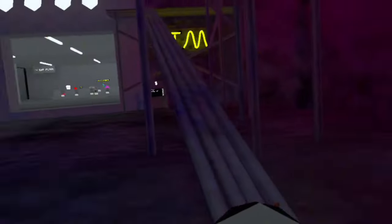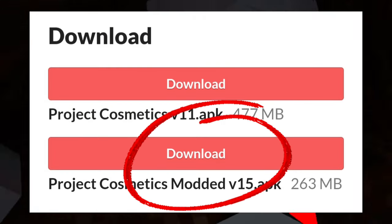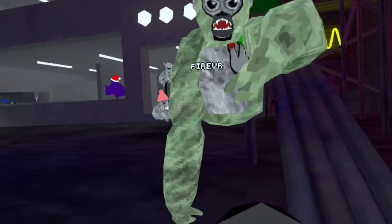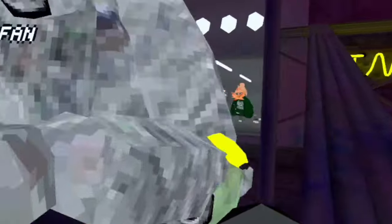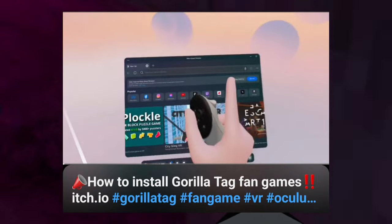All you have to do is head over to itch.io, install Project Cosmetic — the modded version on itch.io — and that's it. And if you need help installing games from itch.io, we have a video on our channel that will teach you how to install any Gorilla Tag fan game from itch.io. Just follow the steps and bada boom bada bing, you will have it.